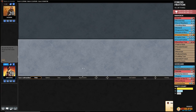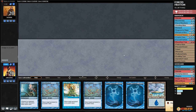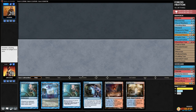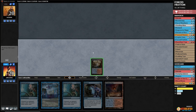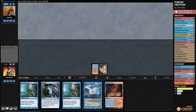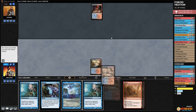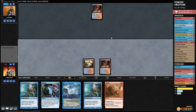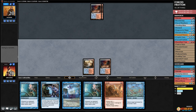Alright, Against the Odds time. We're looking at only one land, gotta ship that. Looking to force some Fruition. We'd rather have a land than more Dictates. Land, go. This hand can make our opponent draw cards at least.